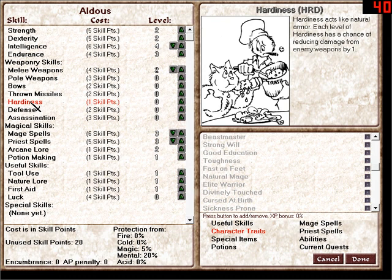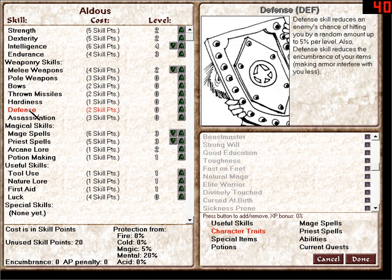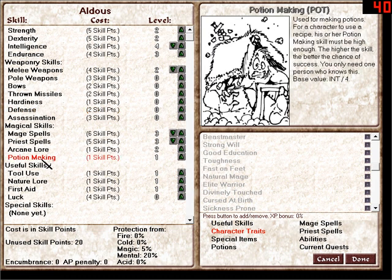Hardiness is a basic reduction of physical damage. Defense does two things: it reduces the chance of getting hit, and also makes it so you are less encumbered — and encumbrance reduces your spell ability. Finally, we've got potion making — you only need one person to know that.